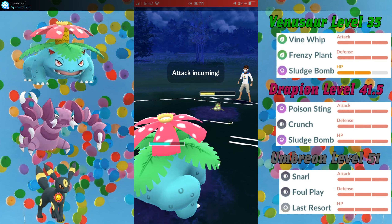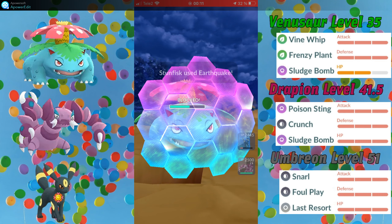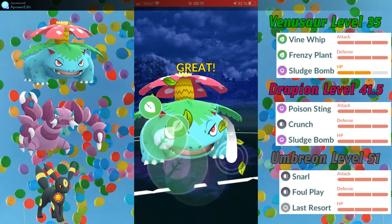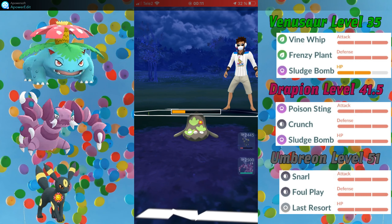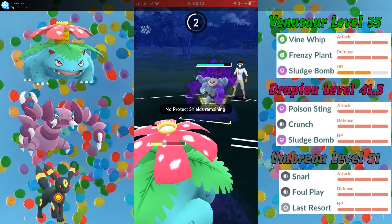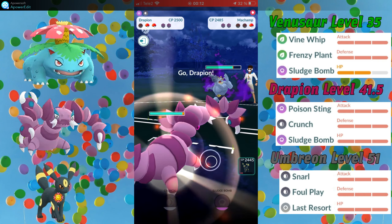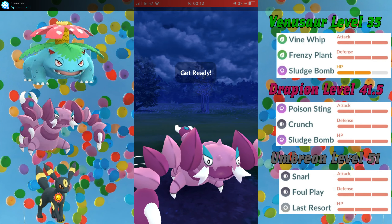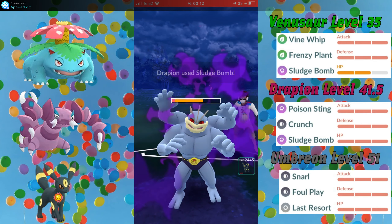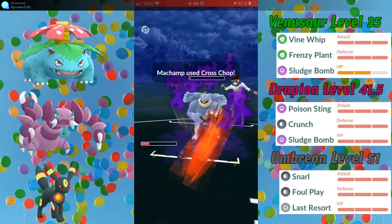Venusaur has a better matchup in Ultra League than in Great League against Galarian Stunfisk, because two Frenzy Plants is still enough to take it down, and at full health I could easily tank two Rock Slides or an Earthquake, which is not as easy in Great League. My opponent goes for a Rock Slide, takes me down, and Drapion still has plenty of HP to finish this game. If my opponent had Close Combat it could have been a different story, but I catch my opponent's charge move, and that's that.